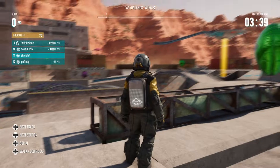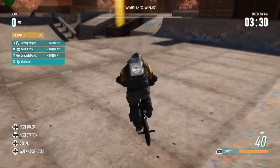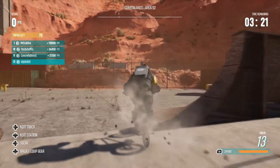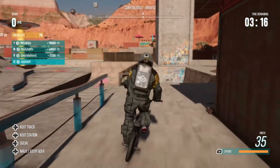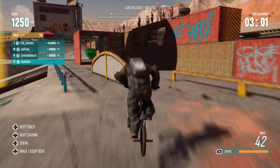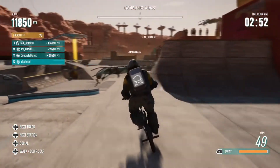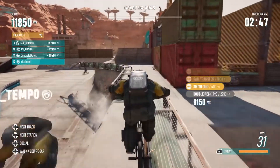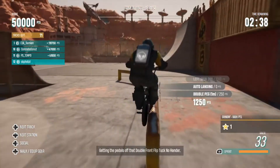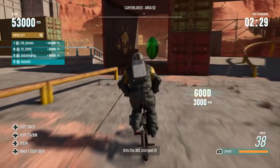There's literally one right here — you can see three of them, actually four of them, right here. You don't need to do anything special to get these. Now all you have to do is transfer over this. The fourth one is right here in this little box — that's the only one that's even hidden.